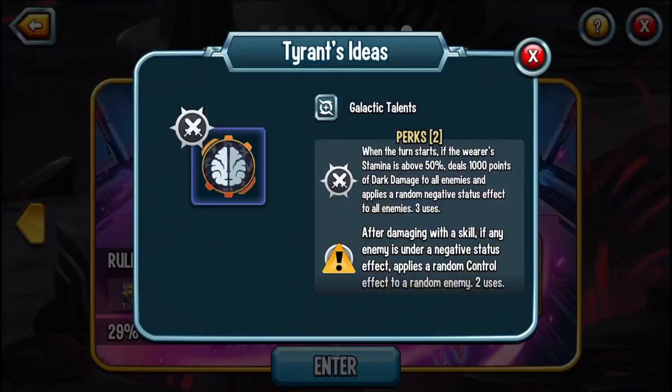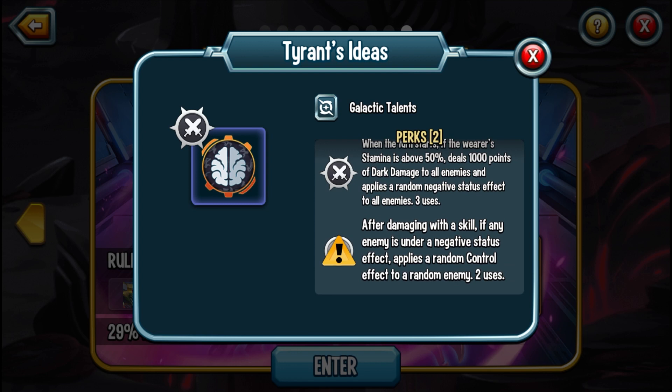If you complete this, you will also be getting Tyrant Ideas. When the turn starts, if the warrior stamina is above 50%, it deals 1,000 points of drag damage to all enemies and applies a random negative effect to all enemies. That has three uses, so you're giving three negative effects to each monster over the course of your turn.